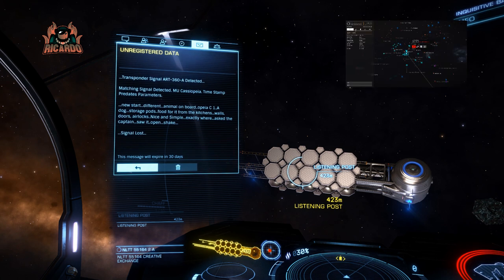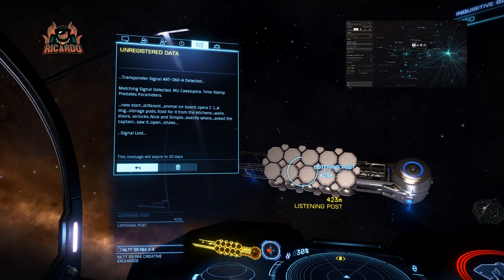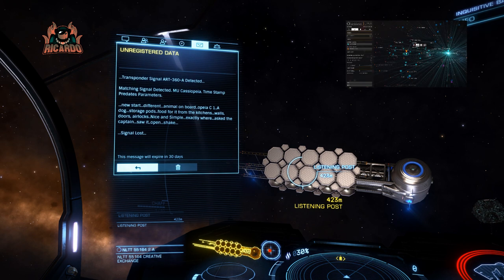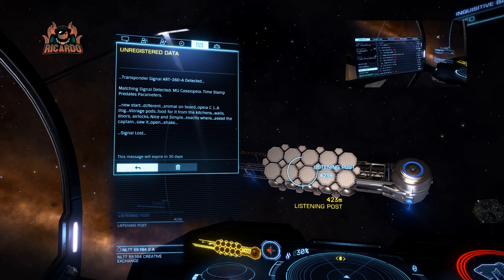You've got to go to the MU Cassiopeia system. That's only a short hop - as you can see in the picture, about nineteen light years. You should be able to do that even with a modest jump range. If you've got it engineered, it'll be a drop in the ocean. The planet we're looking for is planet C1, so three main star bodies in system. C1 is going to be the first planet. Let's get cracking.